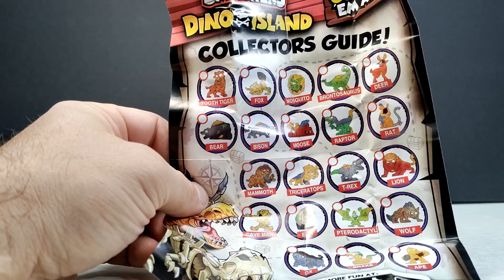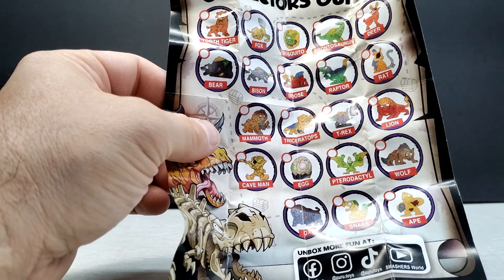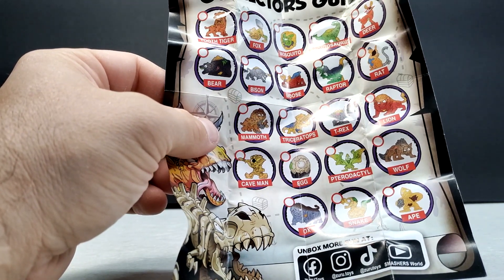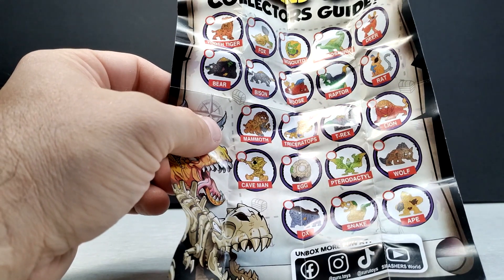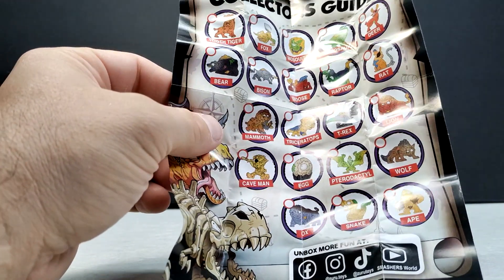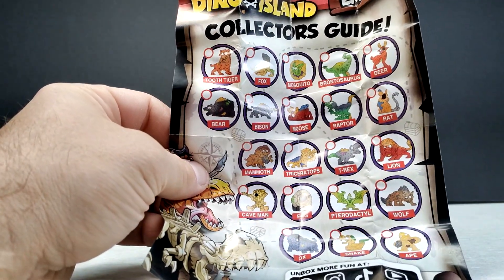There are a lot of creatures you could look at as modern day animals, but we also have cavemen, pterodactyls, T-Rex, Triceratops, Woolly Mammoth, Raptor, and a Brontosaurus — which I hope is one that I get. There's quite a few to collect, and we've got a healthy mixture of modern day with prehistoric.